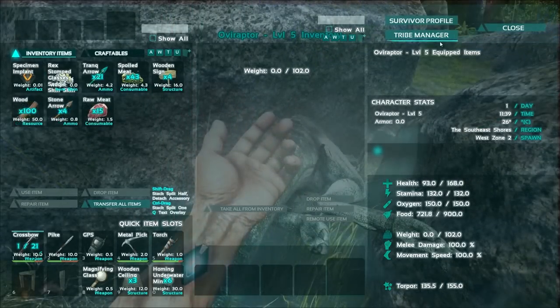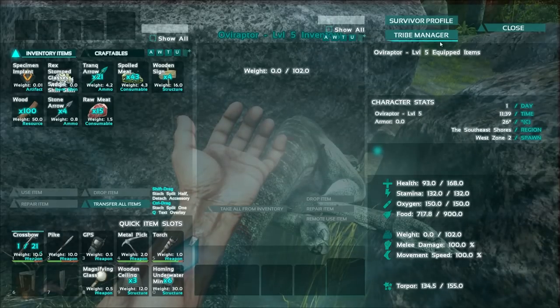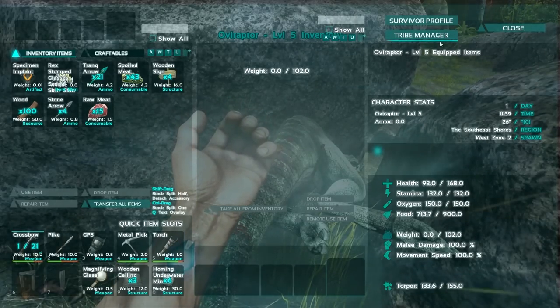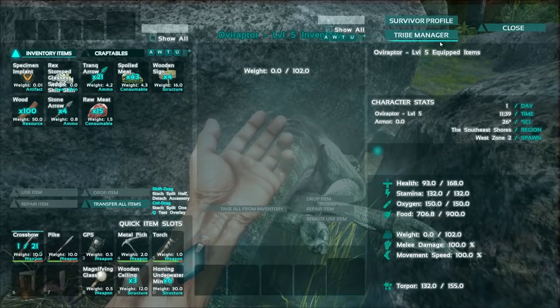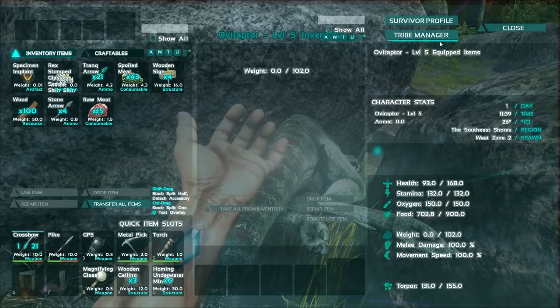Or her inventory. Now, after you have tranked the dino and waited to starve it, you decide to feed it raw meat — nothing happens. Maybe it doesn't eat raw meat, so you give it prime meat — nothing happens towards taming. Its food goes up, but you don't understand. This is where the interesting thing happens with this dino.